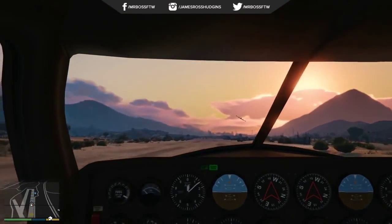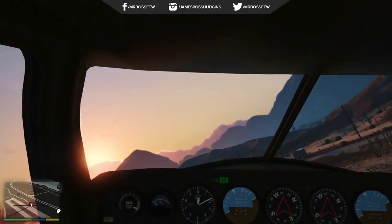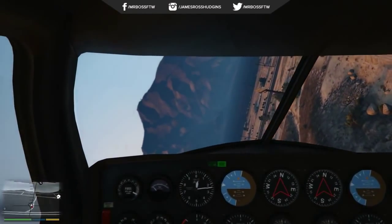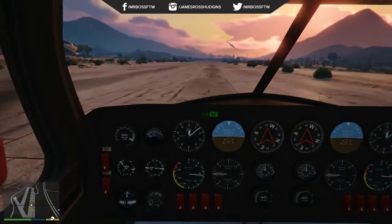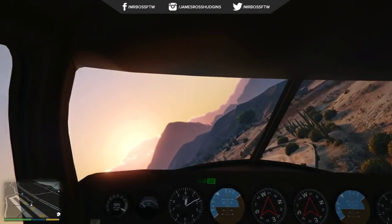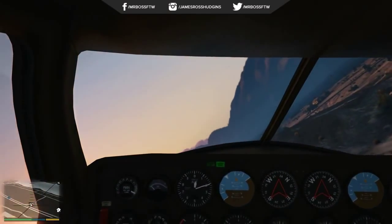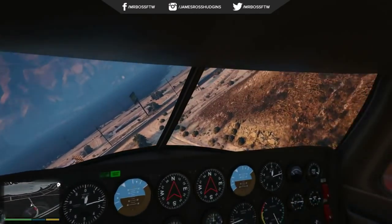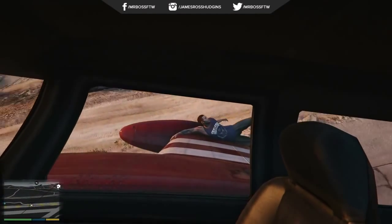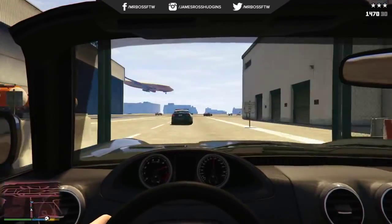Our next footage is of another plane — this is actually the Cuban 800. You get a pretty good view of the outside when Trevor turns to try to knock that guy off. The Cuban 800 typically spawns in Trevor's airfield, and also spawns in Trevor's airfield in GTA Online whenever there is a gang attack present. It's a very old-school style plane, but the gauges still look great. That green gauge still shows the landing gear is down, and as he rotates the plane you can see all the different gauges moving and working.